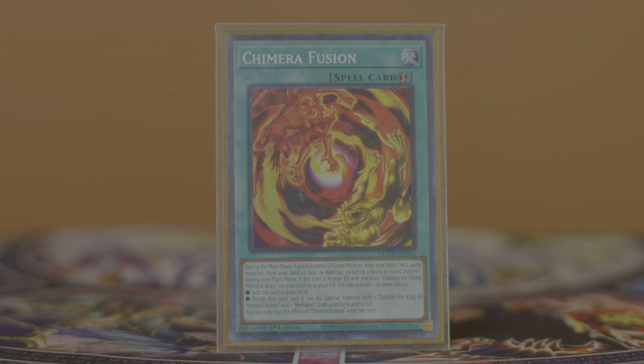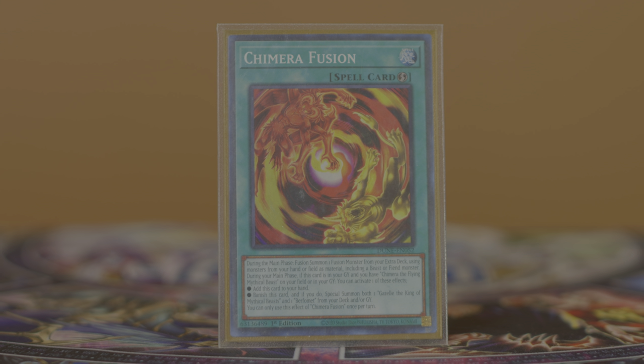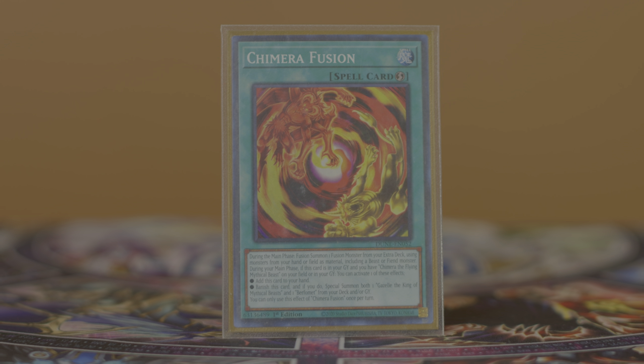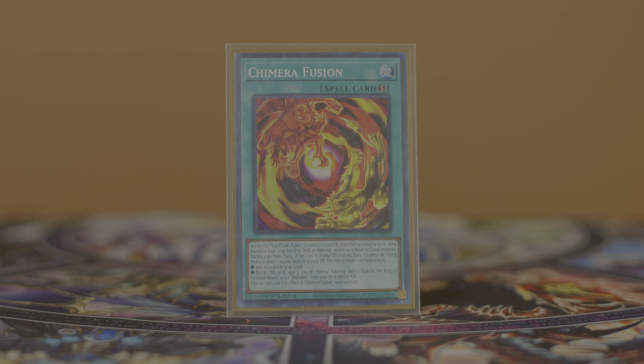There are certain scenarios where you can just brute force your way through negation by activating multiple Chimera Fusions. It being a quick play allows you to do so many things — using it on your opponent's turn is the primary thing, but it can also be handy in dodging targeted negation. Sometimes the best move when your opponent tries to target and negate your Big Wing Burfomet is to use a Chimera Fusion, if you have the materials in hand, to dodge that Imperm. That's a specific reason why I play three Chimera Fusions — though other deck lists play two, which I think is perfectly fine as well.